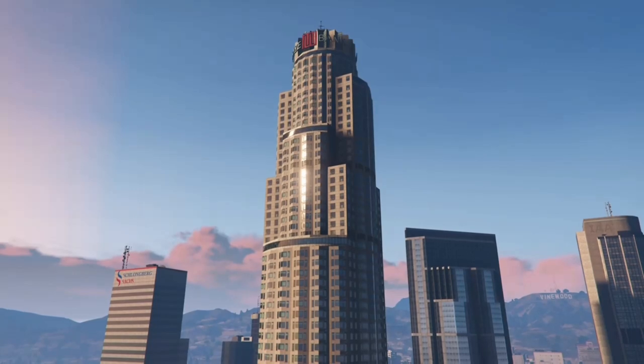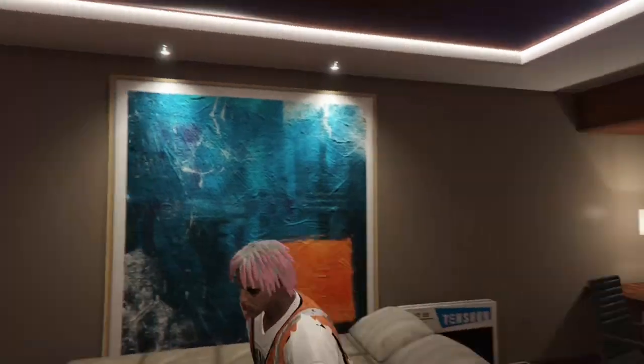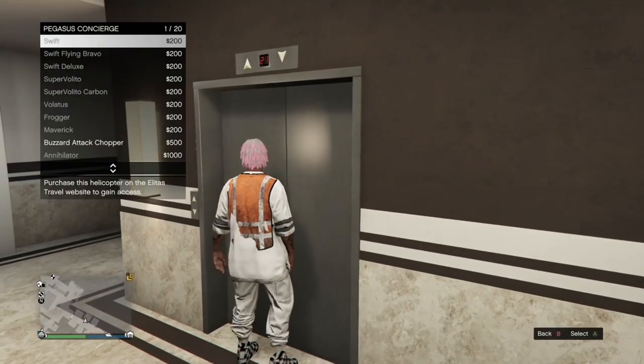From here, when you spawn wherever you set your spawn location to, make your way back over to your arena. Like I said, you don't have to set your spawn location to your Maze Bank — it could be wherever, as long as it's not your arena.